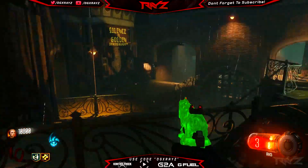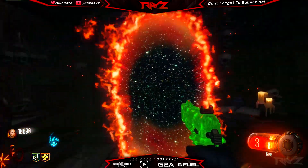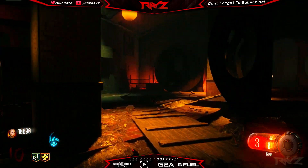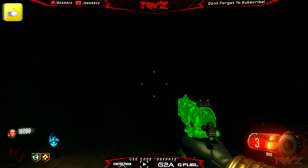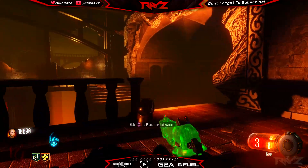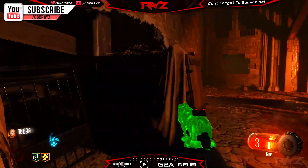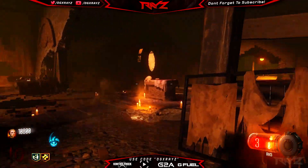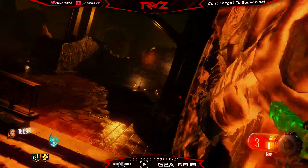Hopefully you guys enjoyed the video — make sure to check out those images down below. The second wonder weapon currently looks like it could be a variation of the Marastagua or the Apothecan Servant. If you enjoyed it, leave a like — it gets the content out there and is very much appreciated. If you're new and enjoy zombie content like storyline info, Easter egg news, and regular updates, make sure to subscribe. Follow me on Twitter to keep talking zombies, and use my discount codes OG X-Rays for 10% off Control Freak and G Fuel, both linked below. I'm out, peace.